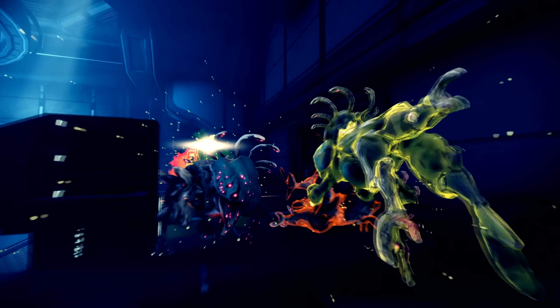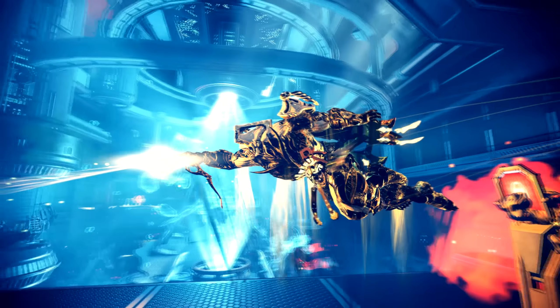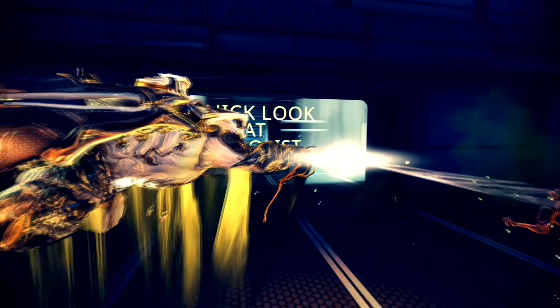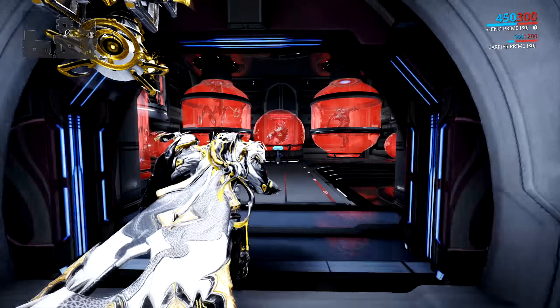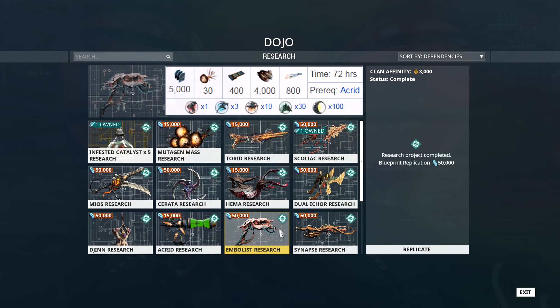Welcome to another Warframe video. Today we're going to take a quick look at a secondary weapon that I've been eyeballing for quite a while because it's kind of interesting — it goes by the name of Embellist. First things first, if you want to get your hands on the Embellist, you will first have to research it via the biolab in your dojo, at which point you can buy the blueprint for 50,000 credits.